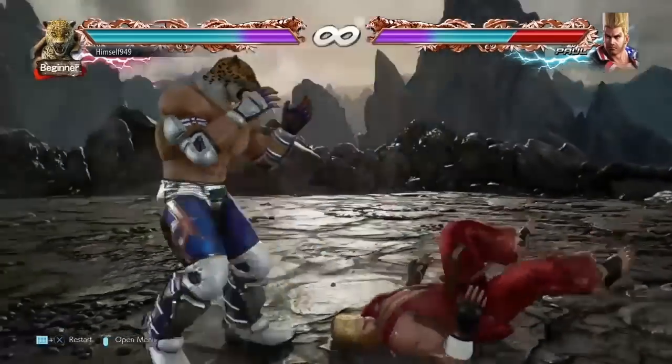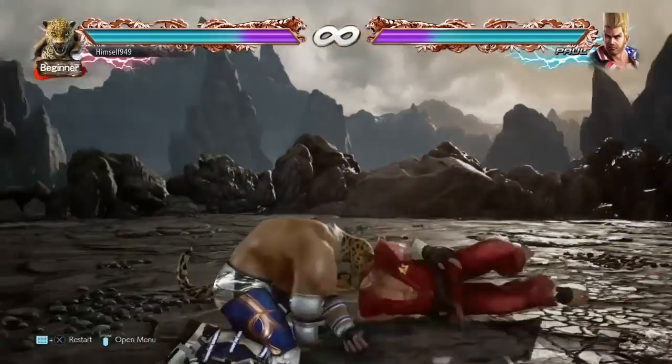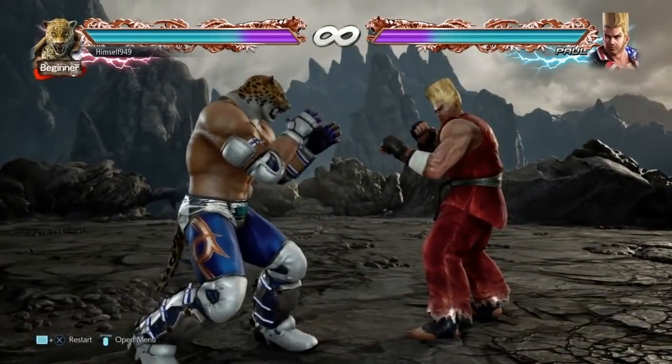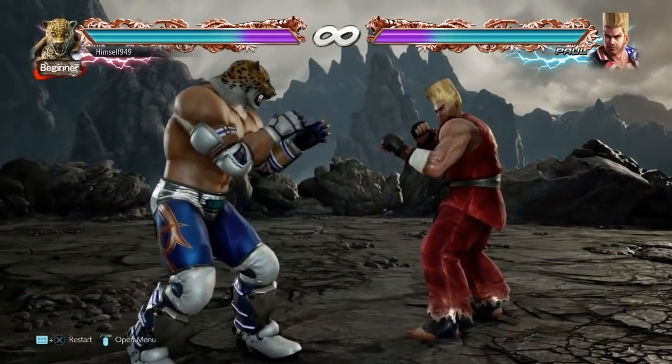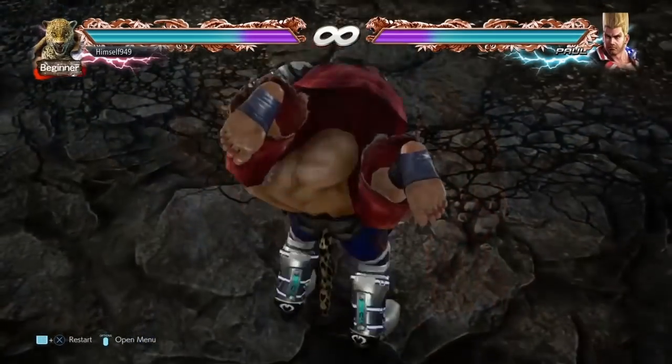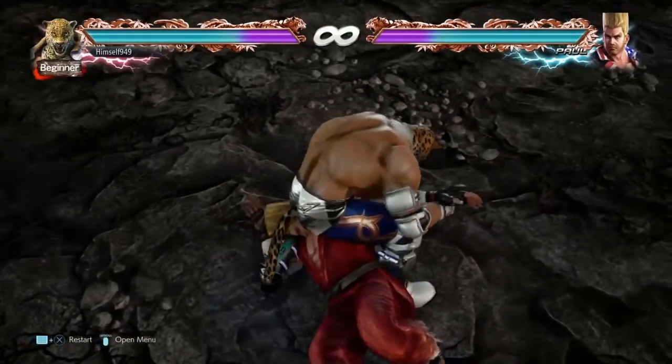D3 only does 9 points of damage on the ground, so people might just decide to take the hit. But if you get a hard read, your best option is ground throws. The problem is that you can't just input the command because you'll miss, so hold forward during the recovery animation, wait till King takes a step forward, and then do it.